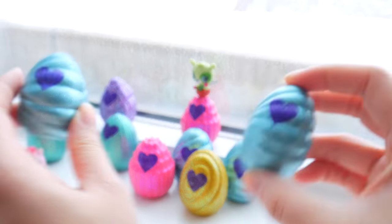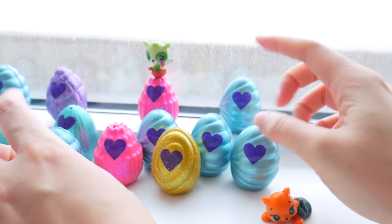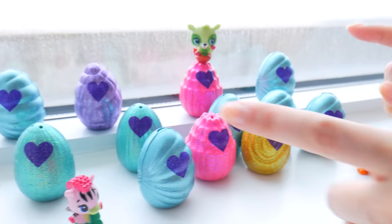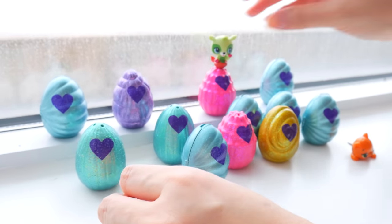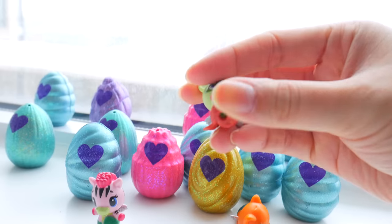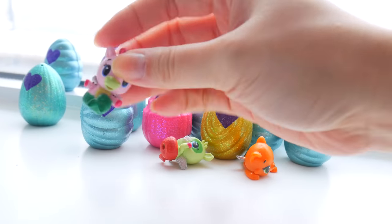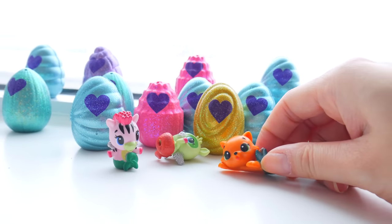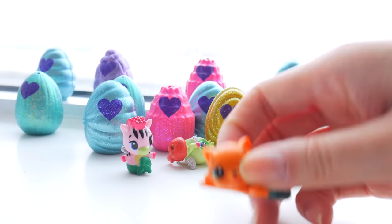Wow, look how many collectibles we have! We have so many of the blue ones, and we got one gold one, two pink ones, and one purple one, which is super cool. And of course, the bonus inside are our cute little Hatchimole friends. We got a little deer here, a little zebra — zebra mermoles — and of course our cute little kitty cat mermoles. Meow!